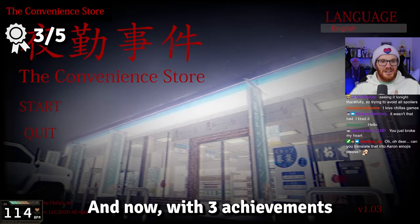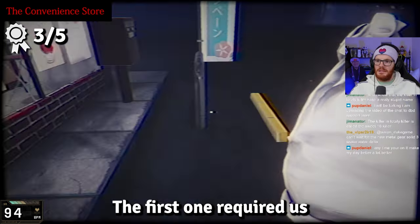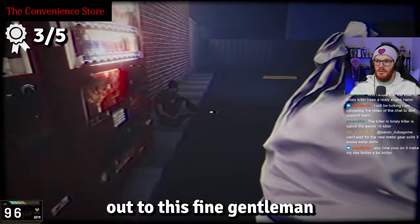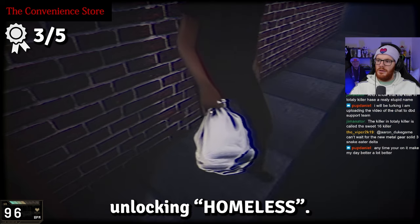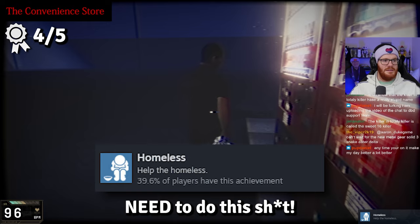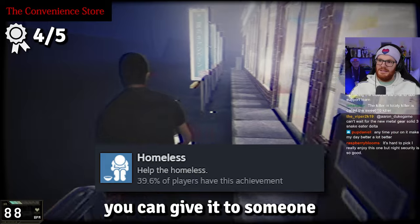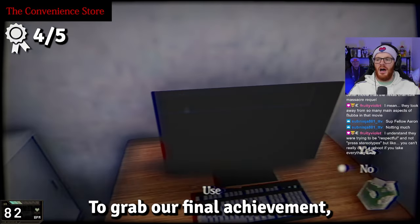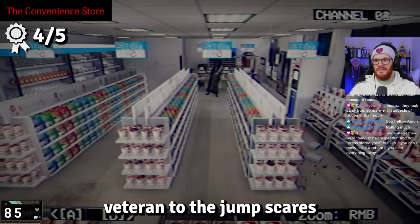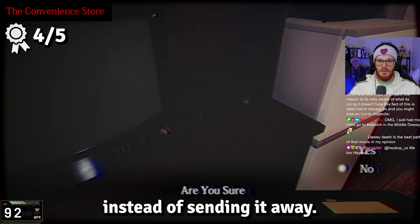With three achievements already unlocked, it was time for one more playthrough to grab the other two. The first required us to take a bag of expired food out to a homeless gentleman outside and give it to him — unlocking Homeless. Side note: more businesses in real life need to do this. If you're throwing it away anyway, give it to someone who needs it.